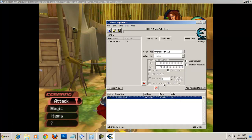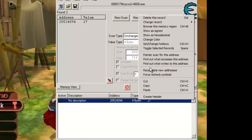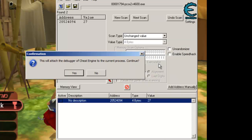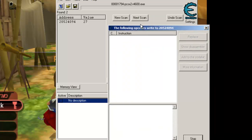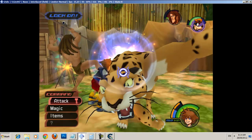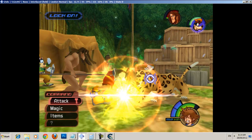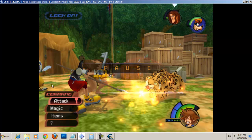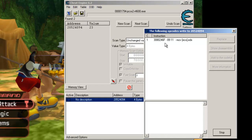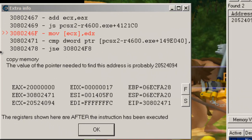So the way you can fix this and freeze the health permanently is by finding out what writes to this address. Right-click and click 'Find out what writes to this address'. It doesn't quite know what writes to this address yet because nothing is writing to it at the moment, so we've got to get hit again. There we go — so this is what writes to it. On the extra info here, this is what you need. The value of the pointer — you need to find this address, it's probably 20524094.